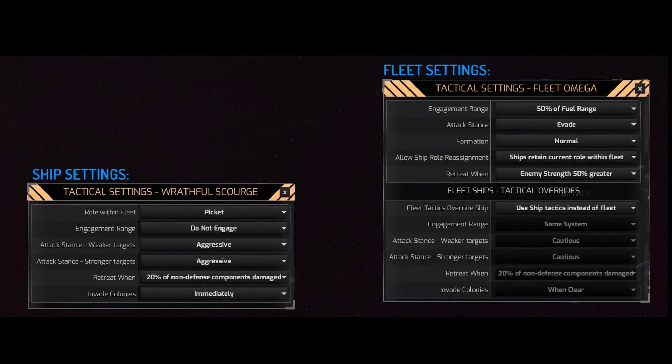Now let's talk about fleet settings. Some fleet settings are going to override or interfere with ship settings. Let's start with the easy ones that do not override or interact with ship settings. The first one is formation, which has nothing to do with individual ships.